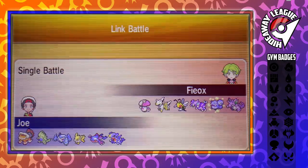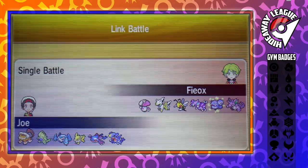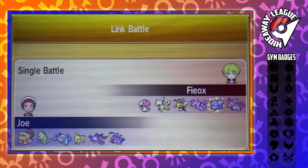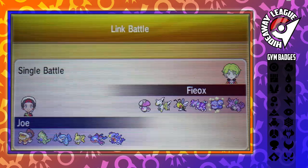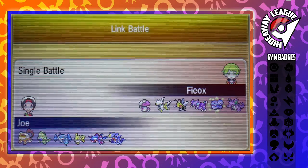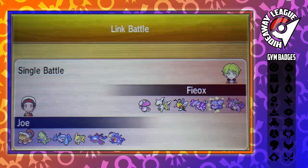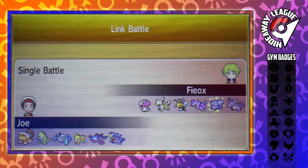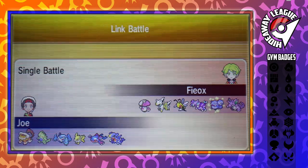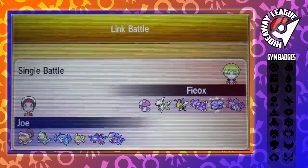And I lose against Fioxx, which is such a shame — but it was a really good battle and I did learn a lot from it. I chatted with him afterwards and we went over some of the bad plays I made, like the turn one play where I could have used Stealth Rocks. I should have known that Scarf Landorus is faster than Nidoking, so I should have set up Stealth Rocks there. I should have also Calm Minded predicting a switch with Kyogre — that would have made the match so much easier. That's the gym battle against Fioxx, the Poison Type Gym Leader. Leave a like if you enjoyed, subscribe to see more Hideaway League coverage, and I'll see you all in the next battle. Goodbye!